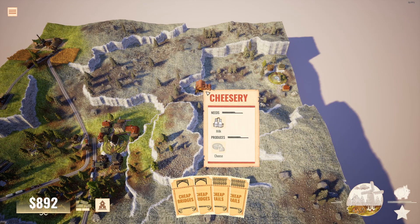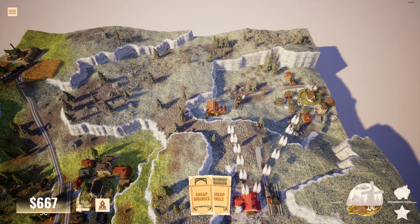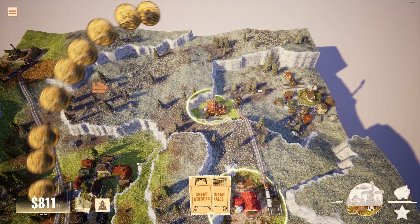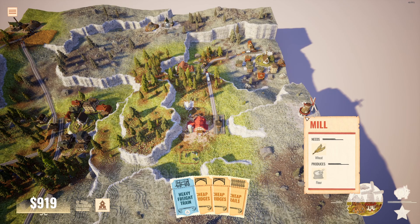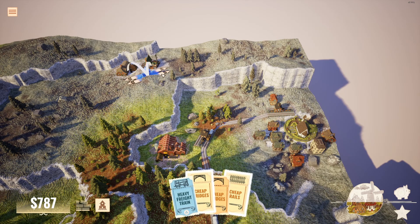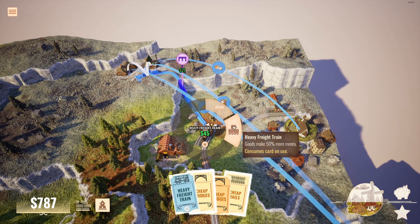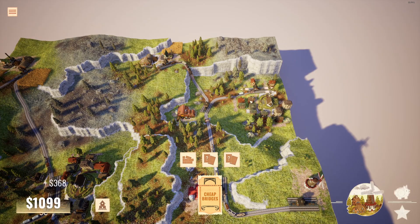Now we have the Cheesery and the milk. We want to connect both directly to the city — first the cheesery to the city, then the milk to the city — and all three at once will be provided with a nice bonus. We have a new city with access to cheese and dairy. I'm going to use two cards because it's a bit further. The bakery and wheat farms are over there, and the windmill is on the other side.